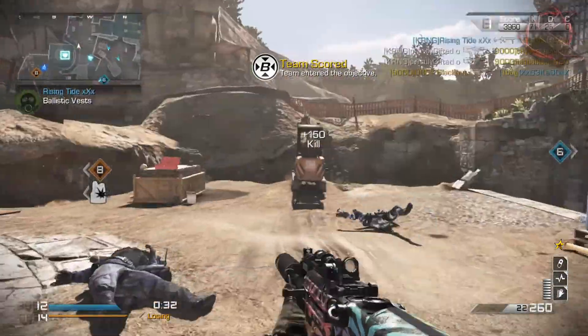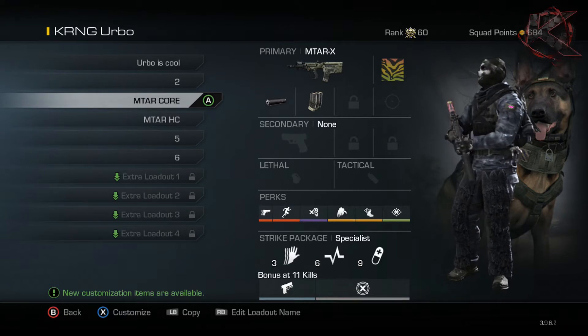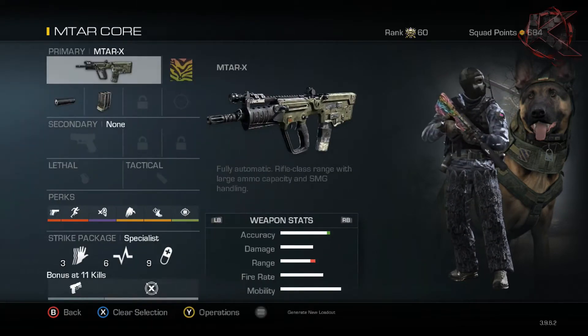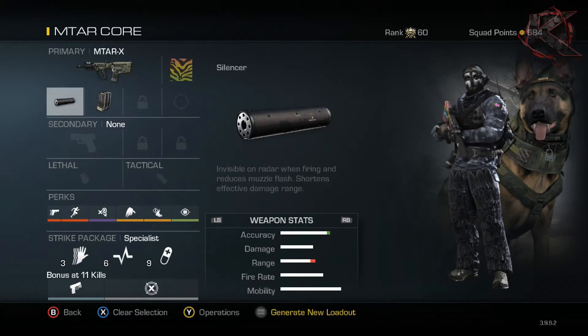Now that we're in the create-a-class menu, I have two setups to show you - one for core and one for hardcore. Let's start out with the core setup. For core, I like to run silencer and extended mags on my MTAR. The reason behind silencer is I like to stay off the radar - I don't want anybody to know where I am.